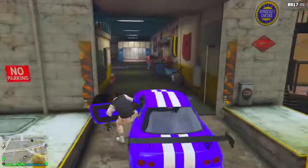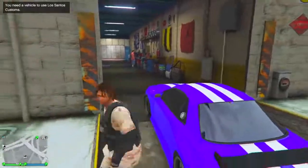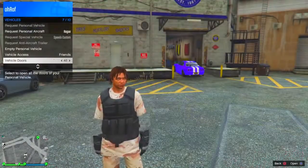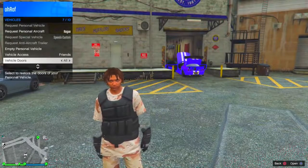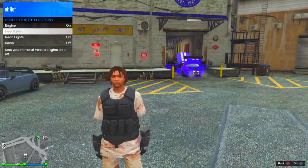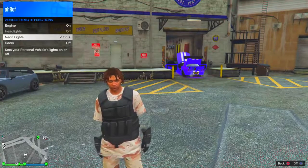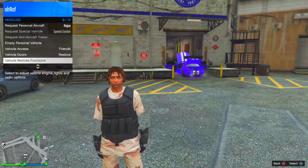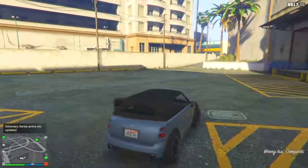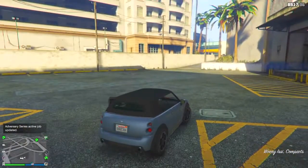From here, get out of the car, pull up your interaction menu, go down to vehicles, open all the doors, then go down to vehicle remote functions and turn on the engine. After you've turned on the engine, go ahead and steal any other street car.